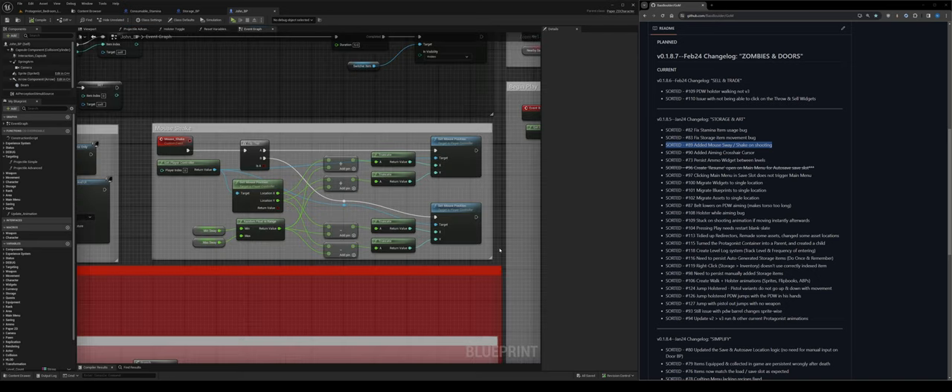The mouse sway creates the illusion of recoil on the mouse. I already have a projectiles video — I think it's version two or version three — and a mouse sway video worth watching. Both go into a deeper dive so you can do something similar.